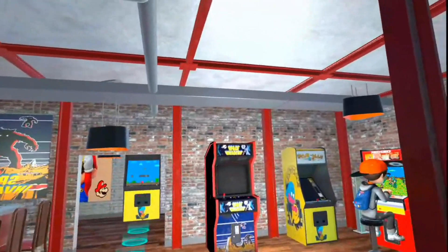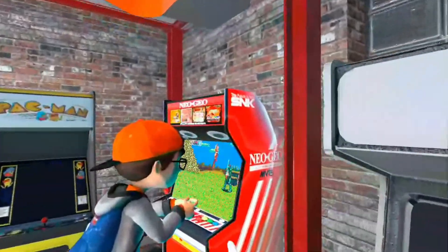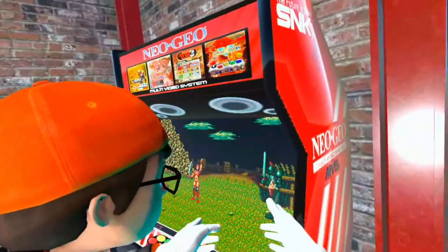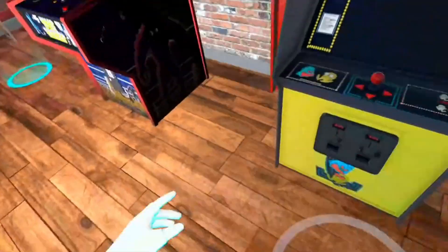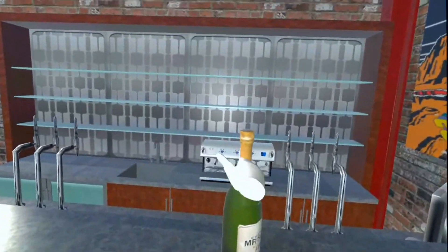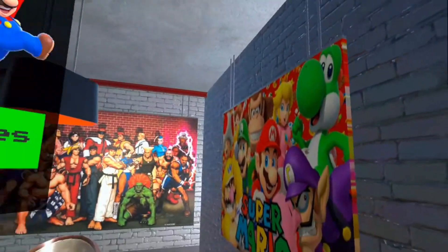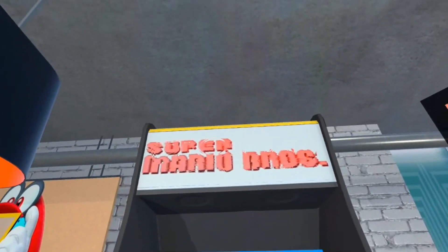Alright guys, here we are inside Super Mario VR. We start off in a cool looking arcade. Oh, he's playing Golden Axe, which is a Sega game, not a Nintendo game. We've got some Pac-Man too. There's Super Mario Bros VR — and there's the Street Fighter I just played, that was amazing. I guess we'll click here.